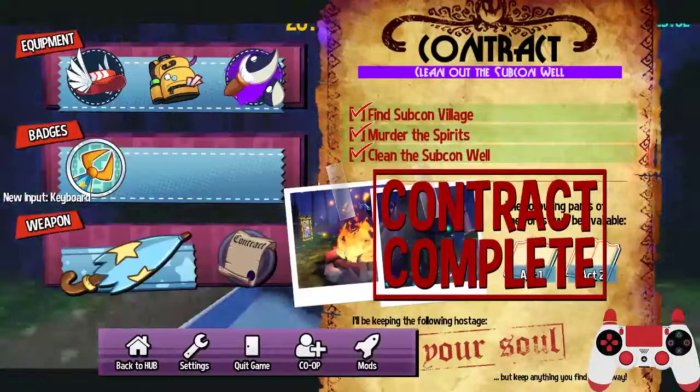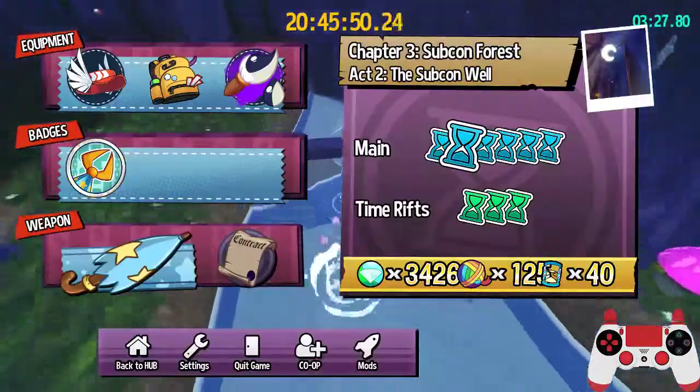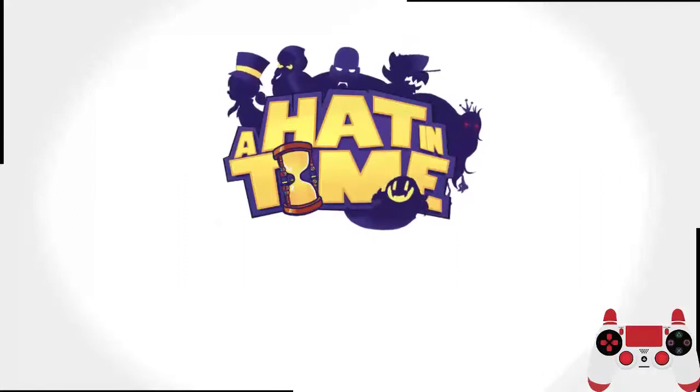Right here, you want to leave this contract up, switch to keyboard and mouse — you can actually move around with it up — grab the timepiece, and then exit to hub. Just don't be too quick about it, because if you're too fast the timepiece will not count. Alright, thanks for watching.